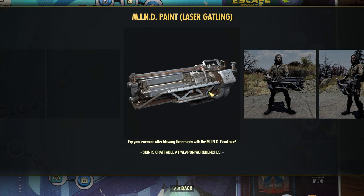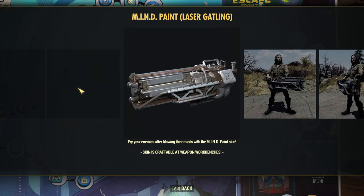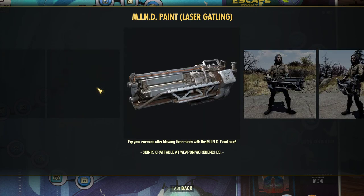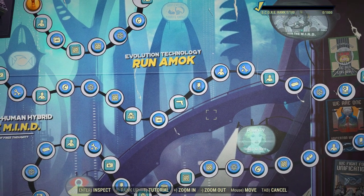Finally getting a Power Armor paint for the Gatling laser. It just says Gatling laser, so I'm not sure — but it should be usable on the Ultracite Gatling laser too, since they use the exact same model. It's just that the color of their laser is different.